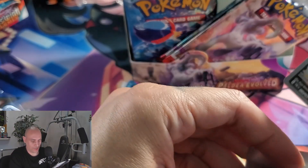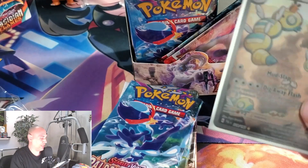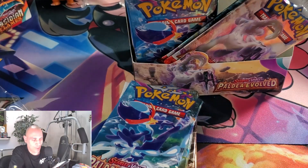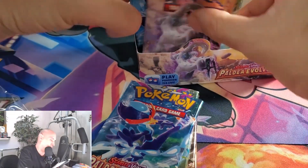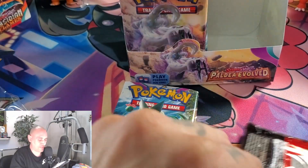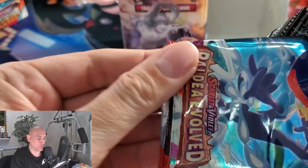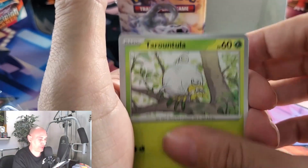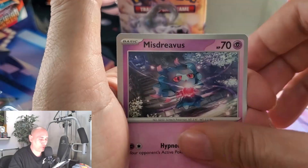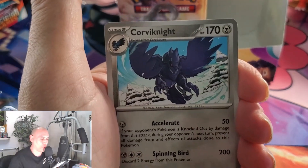Danny Phantom mentioned how in the new Paradox Rift, you're not even guaranteed a special illustrator rare inside your box. He said it's like 0.73% per box — so you're not even guaranteed one; if you get two boxes, you'll get one. With this set, you're guaranteed to get at least one and it's like 1.2 or something like that. And then there's the gold card. So when you put those two together, you basically are guaranteed to get two of that rarity per box — not guaranteed once again, but those are kind of the odds.